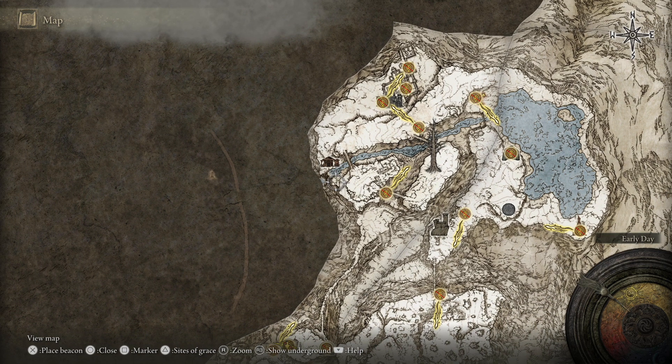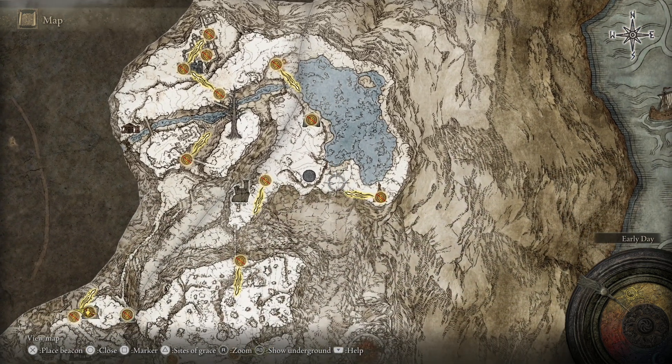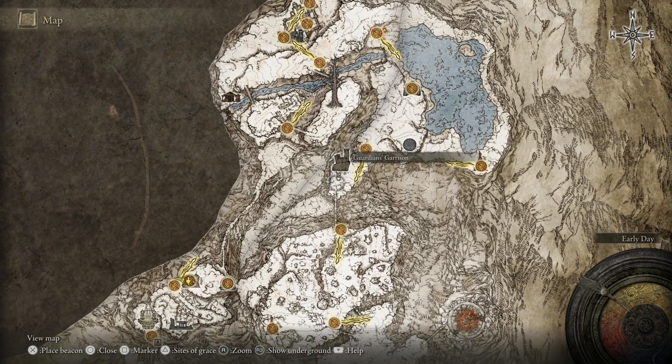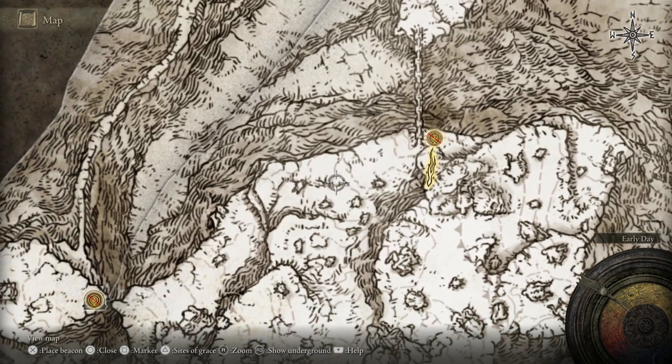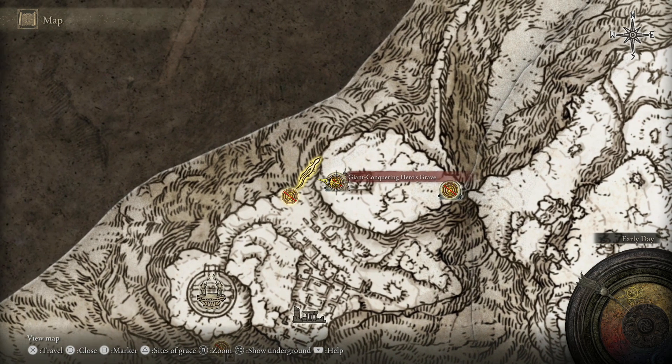Head up an airlift, then loop on around across this bridge here, all the way around this way, all the way down past the lake. You can then head west and come to the south. When you finally get to the Giant's grave post, come across this way, run past a load of hand enemies, and then finally jump across the ravine to make your way to the Giant Conquering Hero's grave.